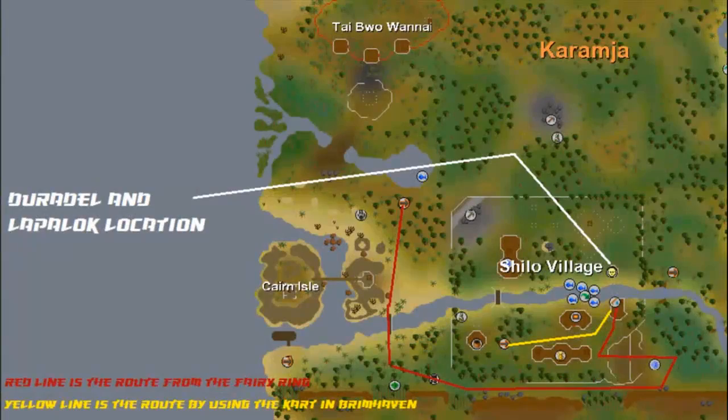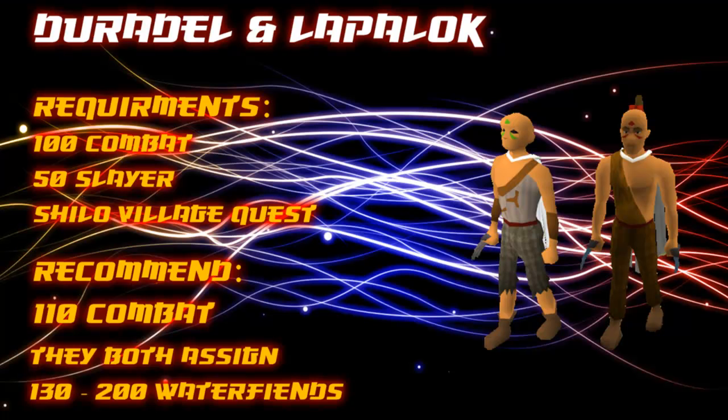The lowest Slayer Master to assign them is Duradel or Lapalok. Duradel is replaced by him after you complete While Guthix Sleeps, but they both have the same function. They can be found in Shilo Village. You must have completed the Shilo Village quest to reach them, and you need both 100 combat and 50 Slayer to use them as a Slayer Master.